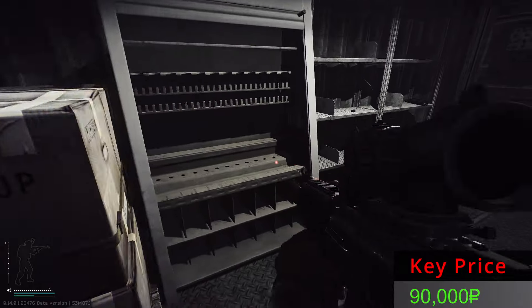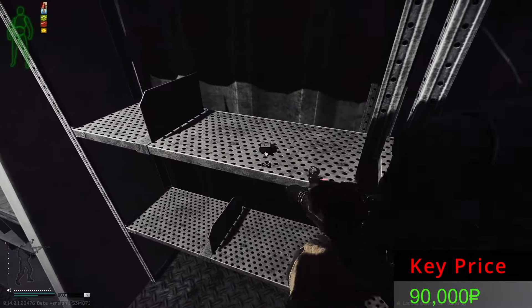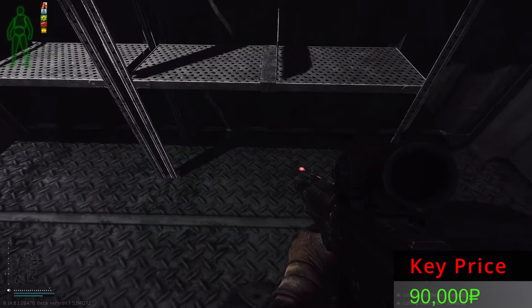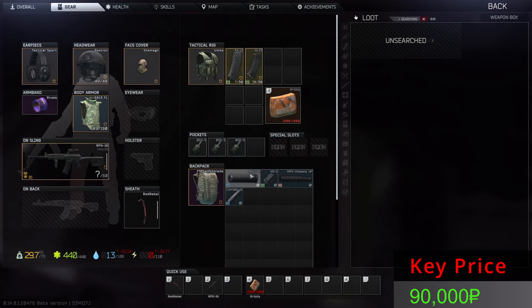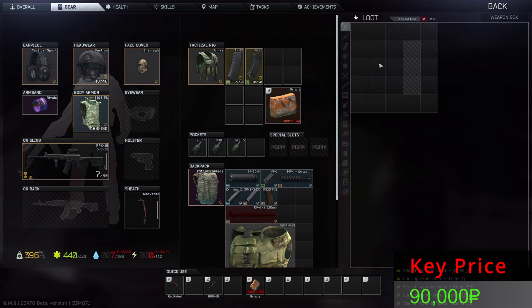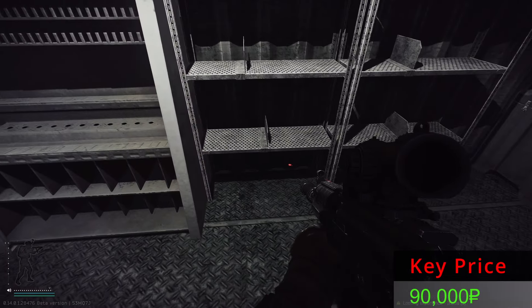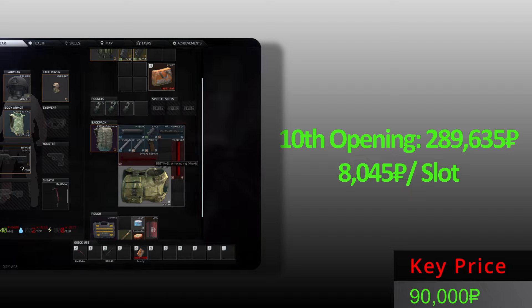The last Killa stash. We have a suppressor, we have a Key Air 2, and a cylinder — nothing underneath. Inside the big box — a full one. That's kind of good. This armor rig is one of my favorites, especially on stealthy playstyles. From the last opening, these items.